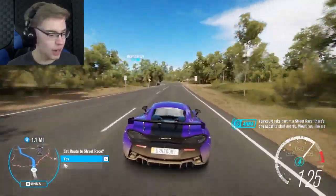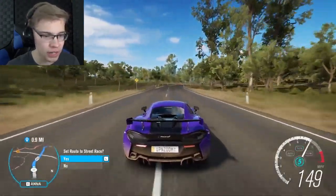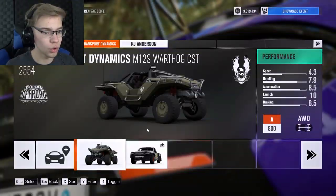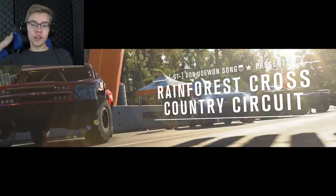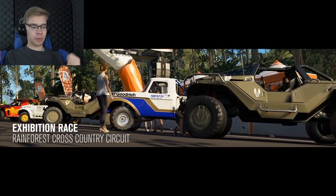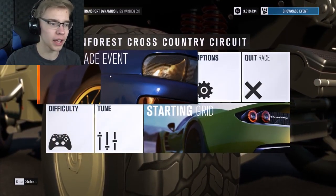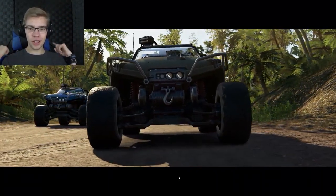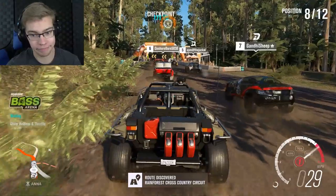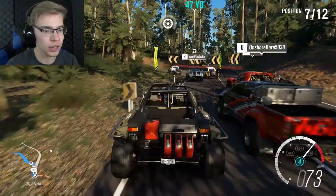Anna keeps telling me I need to do street races — there's a car I want to get from the street races. But I'm a little busy with the showcase events. Oh, we can take a warthog out for a race! This chair really makes me feel like I'm in some sports car because you've got your shoulder bolster so when you're flying around the corner, you don't actually fly out of your seat. It kind of looks like one too — it's like you just put this chair in a car and it'd be fine.